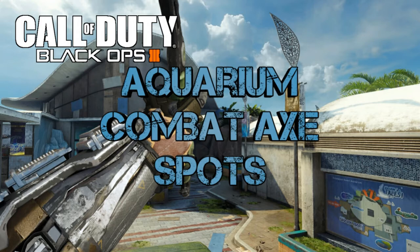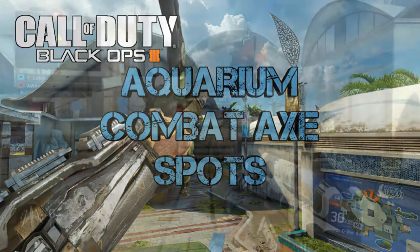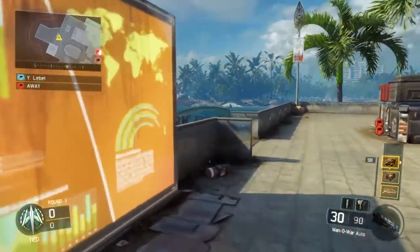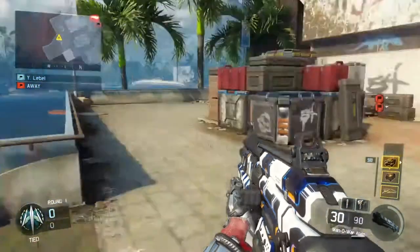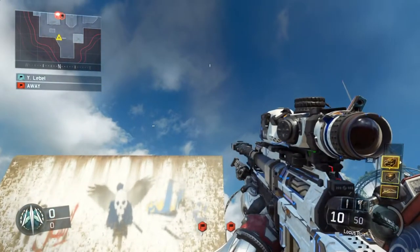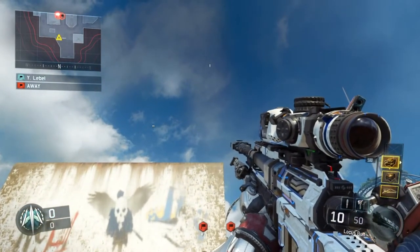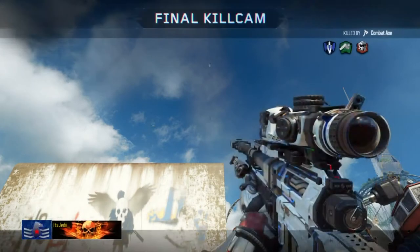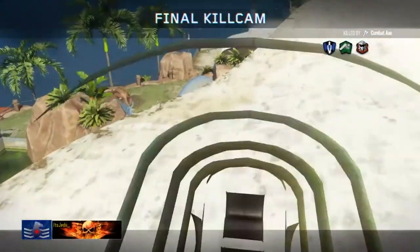For the defending side spawn shot, you're going to get yourself stuck in this corner here. When you do that, you're going to line up the top tip of your bottom sniper crosshair with this mark here on the wall. Then just go ahead and throw your combat axe and you should catch people that run toward the tunnel after they capture their home flag.